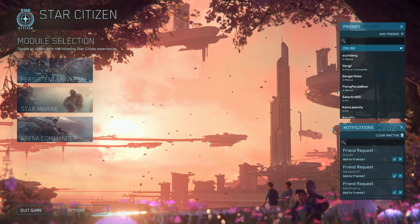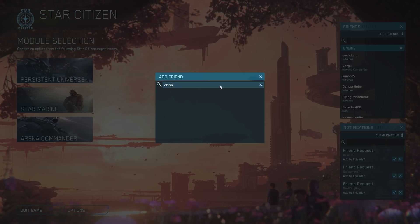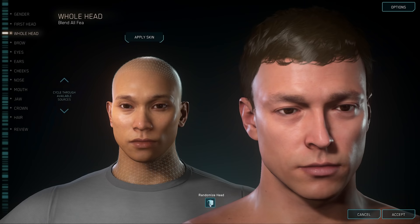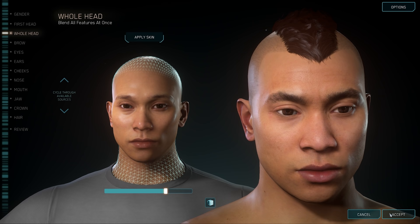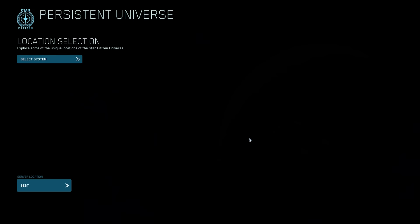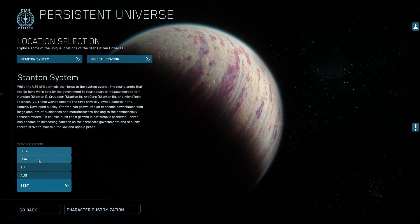Back at the main menu, top right you can add friends if you're trying to start a party. On the left side you have three options: Arena Commander and Star Marine, which are for practice, and then the PU — Persistent Universe. Click that and it's going to ask you to make a character. You can spend lots of time on this if you want; for now I'm just going to click Random. Then on the Persistent Universe page, bottom left, you can change your server.